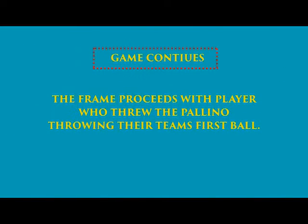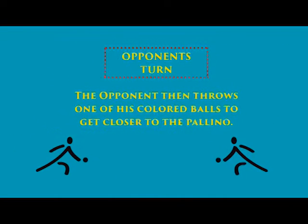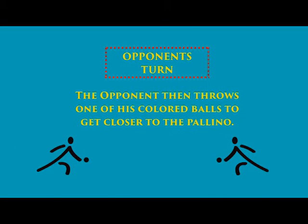The frame proceeds with the player who threw the polino then throwing the first of his team's colored balls, trying to get it as close as possible to the polino. A player from the opposing side then throws one of his team's colored balls trying to get closer to the polino. If his ball fails to get closer, another player from his team throws another colored ball still trying to get closer. If he succeeds, then a player from the other team tries, and so forth, with the frame continuing until each side has thrown all four of its colored balls.